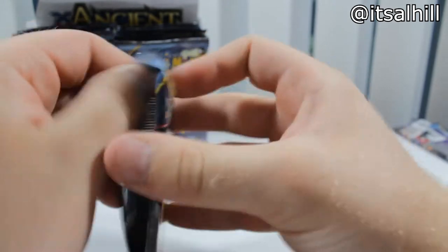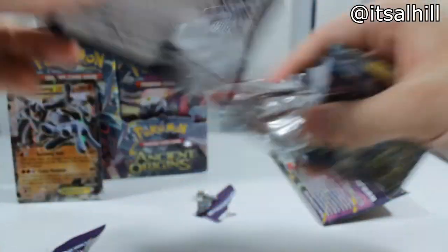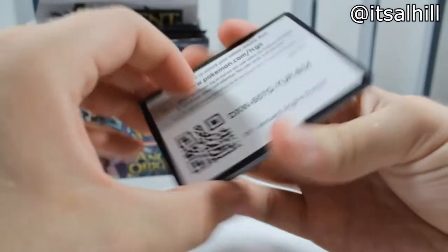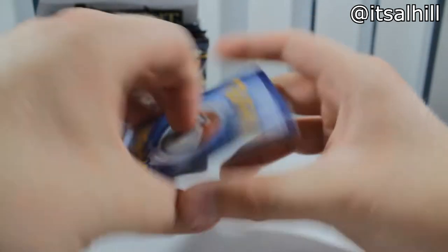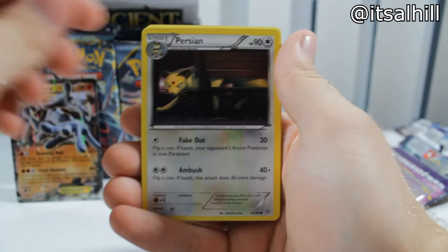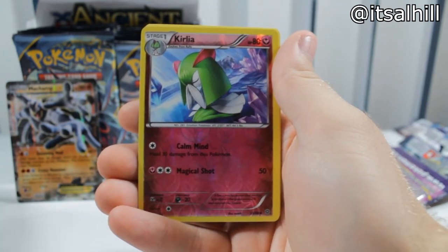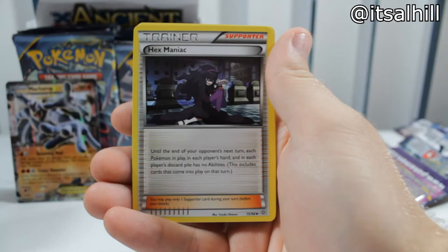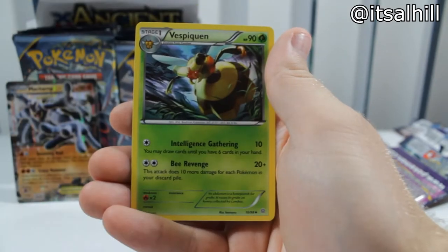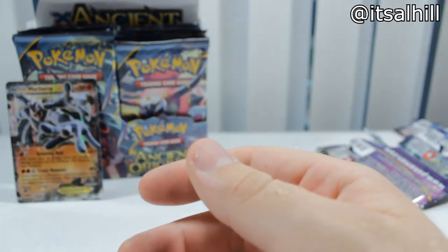Rayquaza pack. I've actually got some shiny collections over here I need to open — pretty excited for those. Opened the pack backwards so that code card has been used. Malamar, Gullet, Ralts, Persian, Unknown, Regirock Rare, Hexmaniac, Ampharos Spirit Link. And I don't even want to talk about this Pokémon — the evolved form of Combee, that's Vespiquen. I hate Combee and Klefki — my least favorite Pokémon, and they're easy names to say but I hate them.